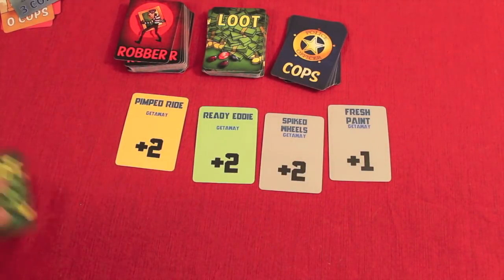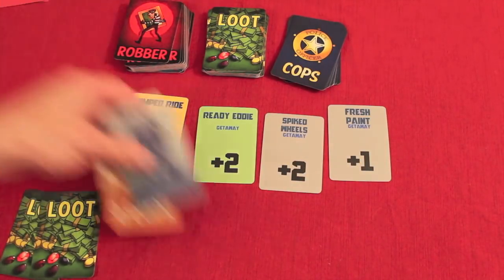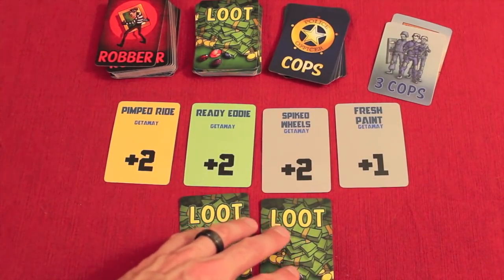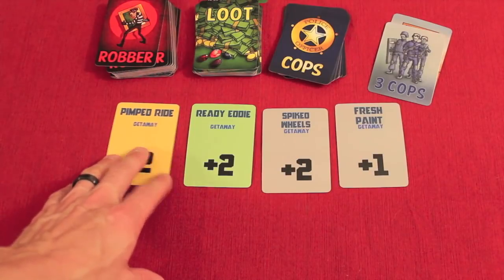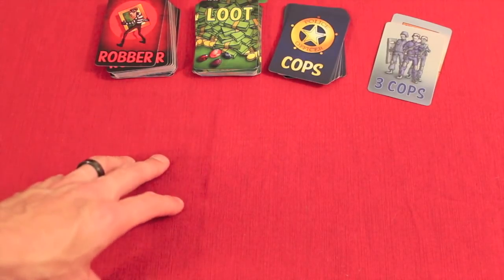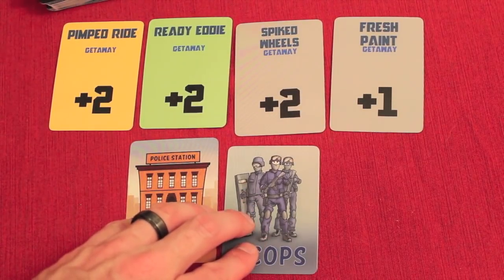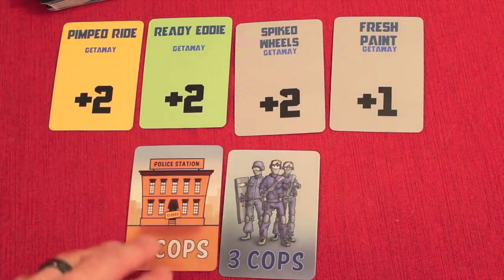Your stash amount is how you win the game — $500,000 to a million. If you're at a negative number when it gets back to you, you go to jail. When jailed, the loot cards you couldn't stash go to the discard pile, your getaway cards are lost, and you lose a turn — during which you cannot play any cards. If you're already at a negative number when the cop cards are first drawn, you get to play first instead of the player to your left.